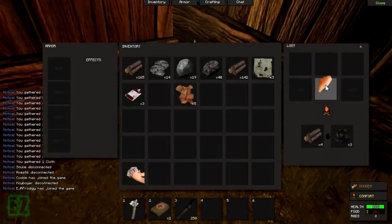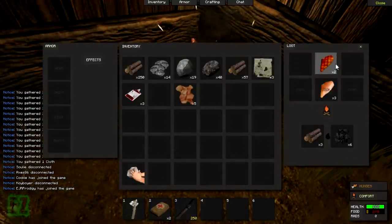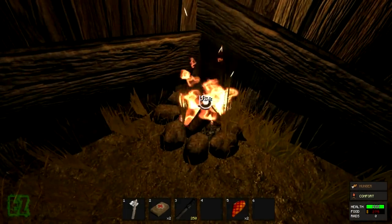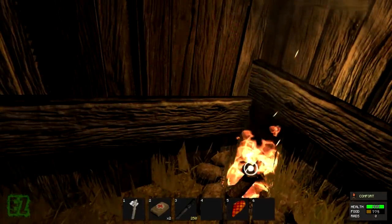Put your raw food in one of the cook tabs, and there you go. Once it's cooked, click and drag it onto your toolbar, push the numbers, and you'll get your food.